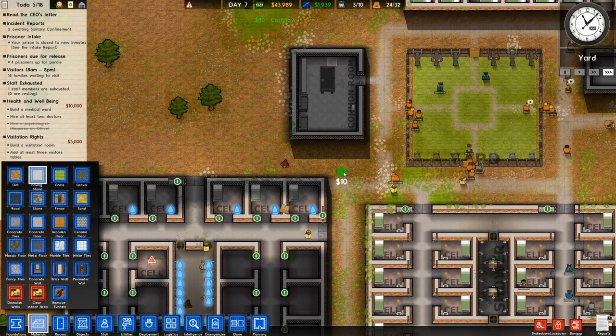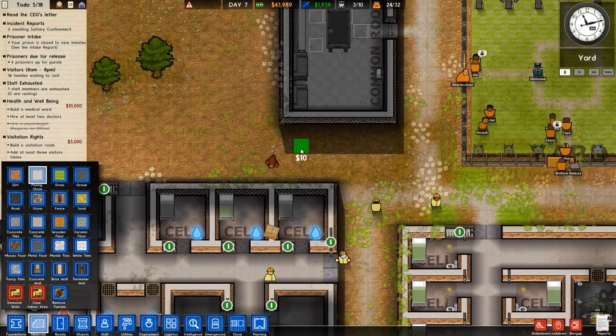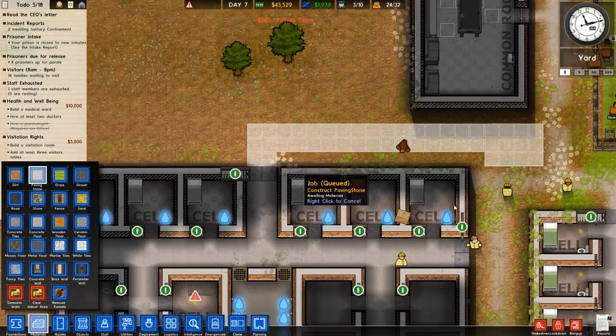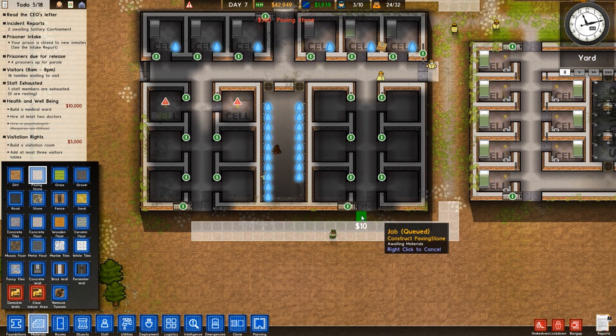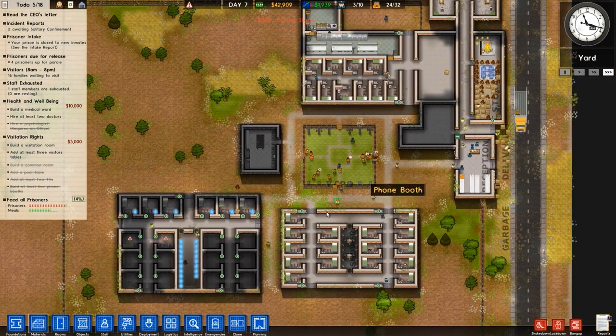Making some paving stones here. This is actually gonna be a weird little corridor now that I think about it. I'll have this end here, and then this can go over here — actually just pavement is fine, I don't care.